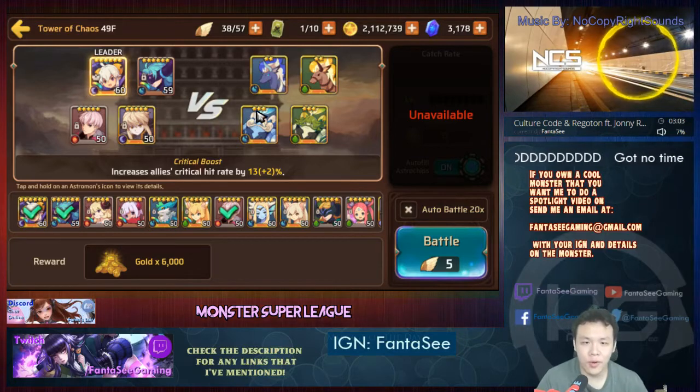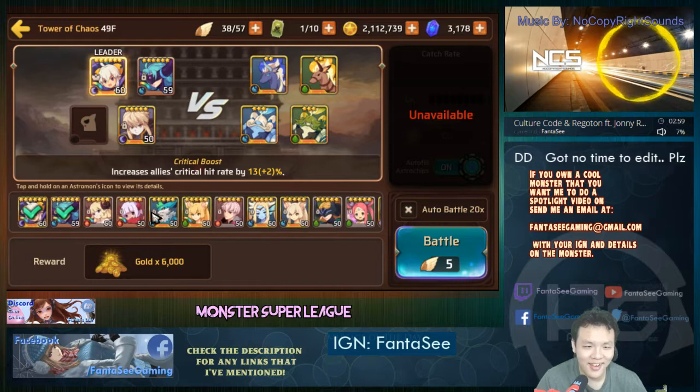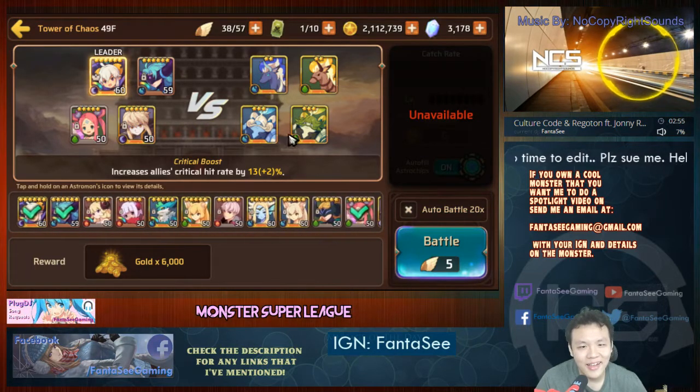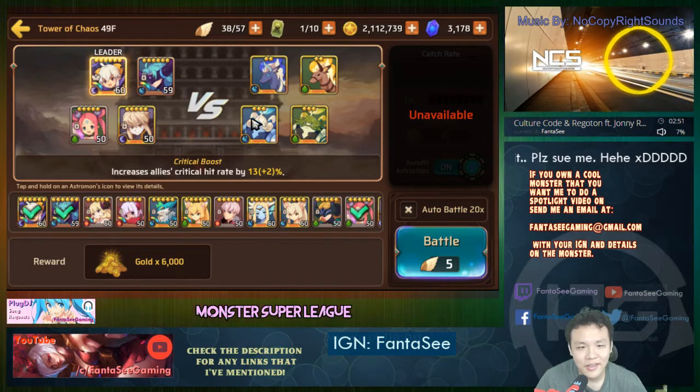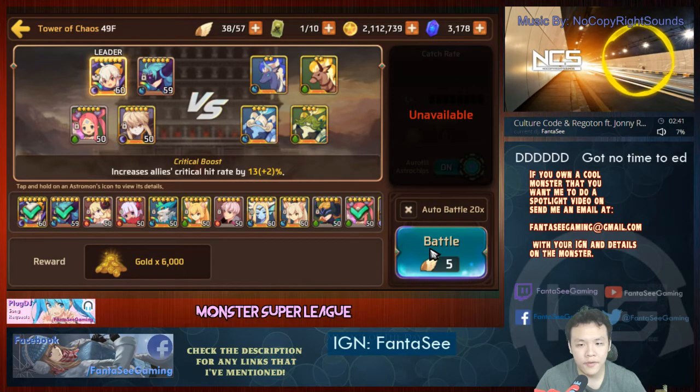All right so this is floor 49, one level before 50. Two water — I can't do that. I've learned my lesson — never bring water into those stages. Let's see, two that can hit my nightmare, I think she can tank it no problem, and then element neutral. Yeah, I have an element advantage against water.